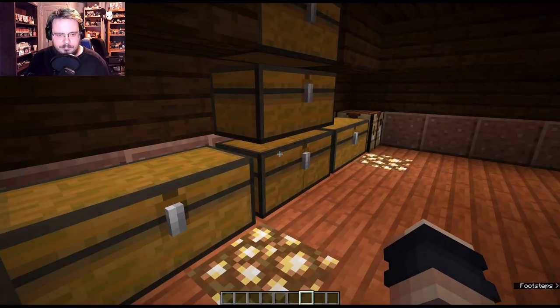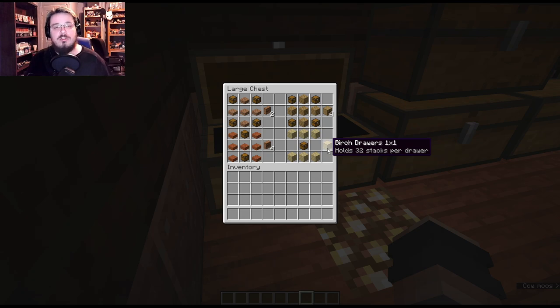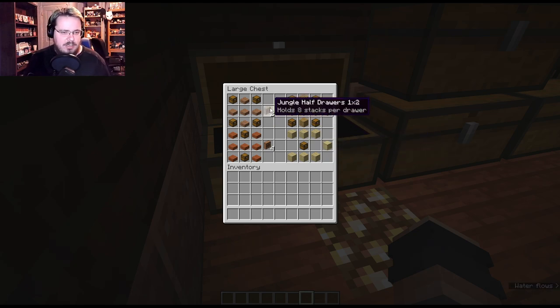So you have a bunch of basic drawers. You have your one-by-one, which holds 32 full stacks of an item per drawer. You can make a full one with any kind of wood planks, or you can make a half one which holds half the amount — 16 full stacks per drawer — using half slabs.